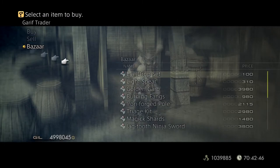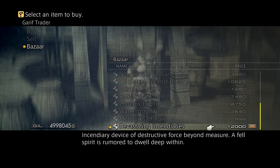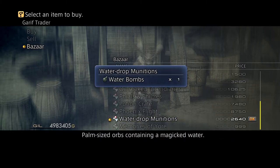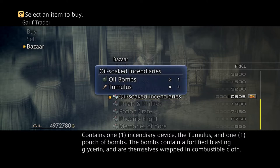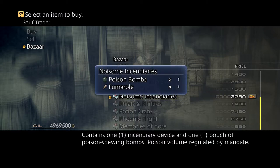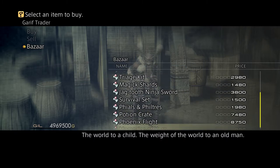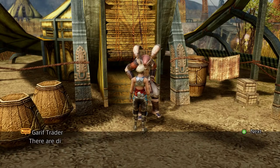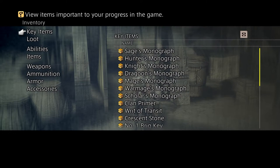We got some more bomb stuff. We got devastating incendiaries — that should be Castellanos. Water drop munitions — that should be water bombs, or soak incendiaries. Oil bombs, tumulus noise — some incendiaries, we get poison bombs. That pretty much covers everything. We got quite a few bombs we can actually use, and that'll be for our build.